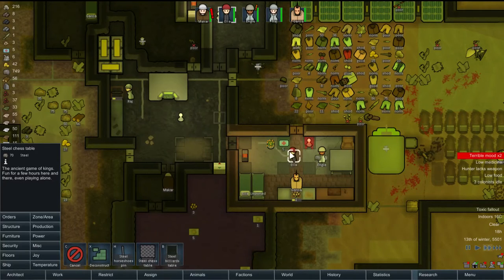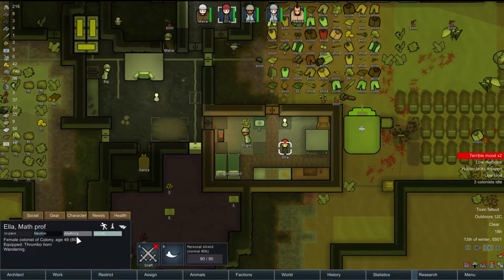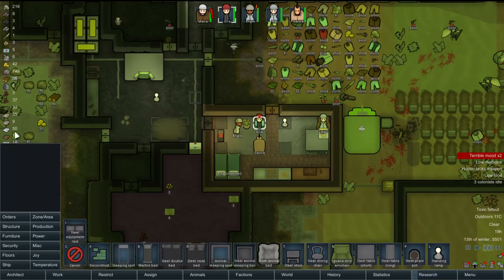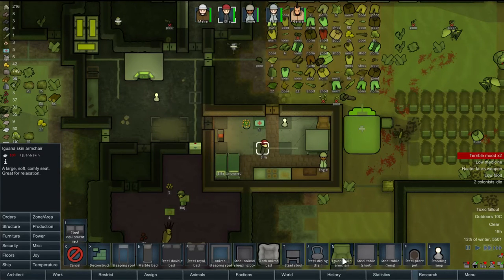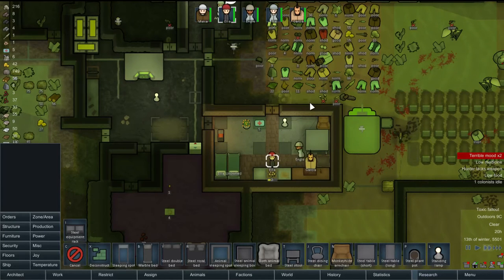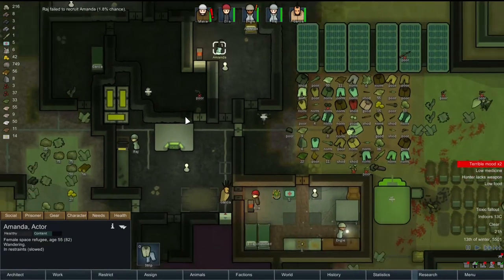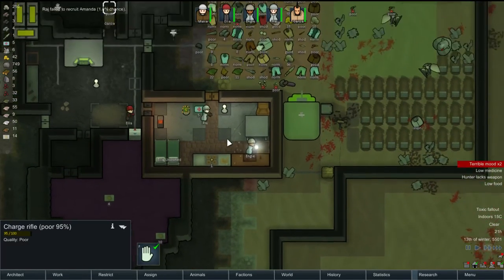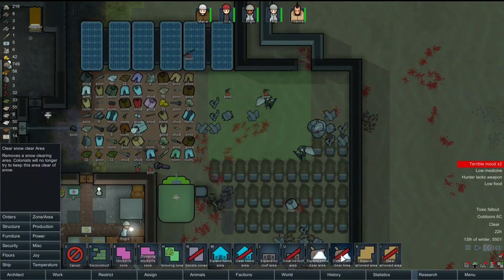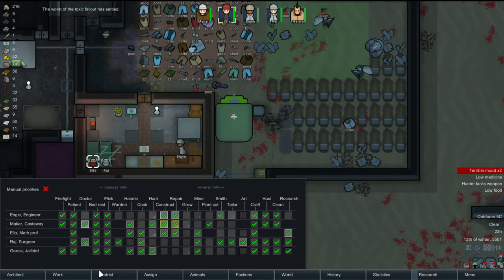Maybe we can get some joy out of this — put a table in, we'll set the table. I don't know where to put anything; I need more space. Oh, what's this? Monkey hide — I can make a monkey chair! Yeah, there we go. Excellent. I'm about ready to cut Amanda off. I really want to. If you weren't someone's mom, I would've. Toxic fallout has ended — excellent. We are now back to unrestricted.